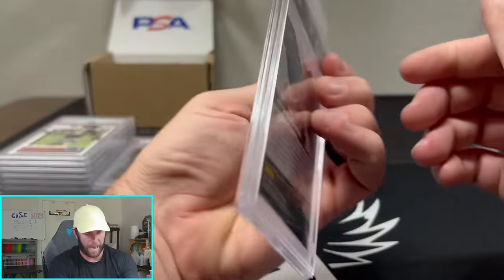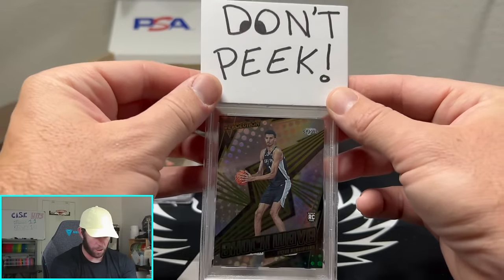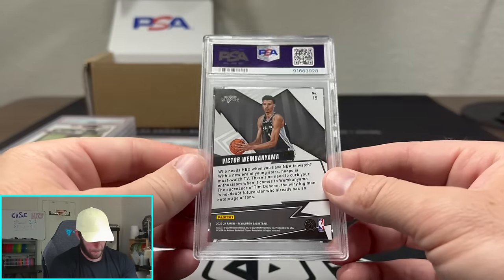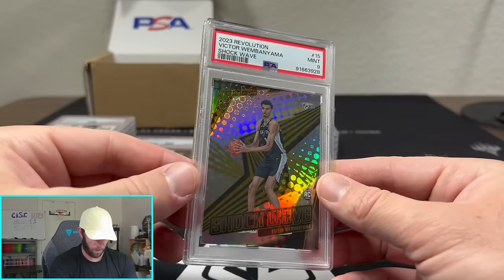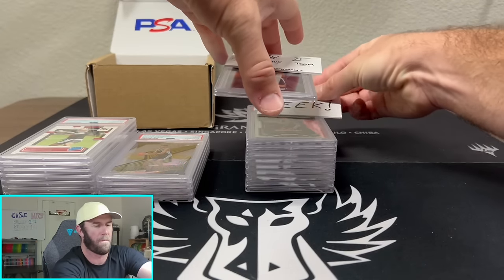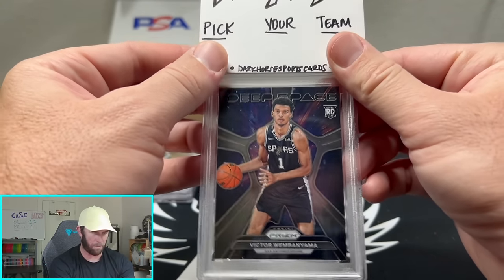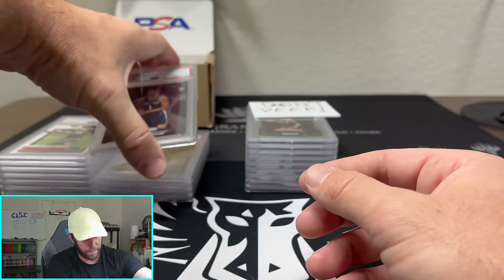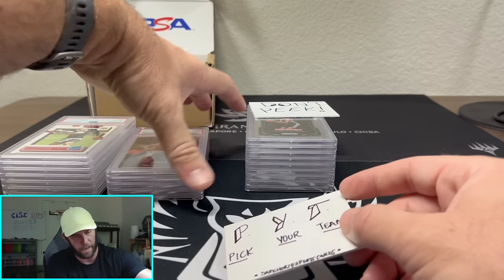Next is Shockwave out of Revolution — this is just the base, no parallel at all. A little Shockwave Revolution — and that's a 9 too. It is impossible for us to get Wimby 10s. That could easily be a centering thing — I don't have a lot of those Wimbys to look at to see which ones are centered. But we have another Wimby here — a deep space insert also out of Prism. Deep space insert Wimby — and that is going to be a 9 as well. I think that's literally four 9s in a row. Let's break the streak here.